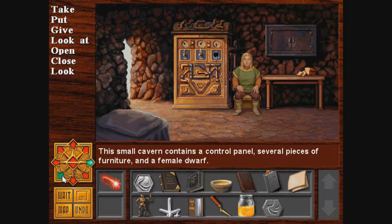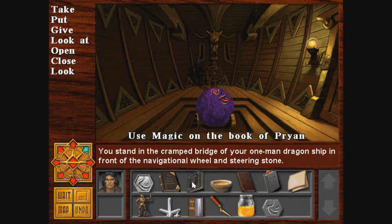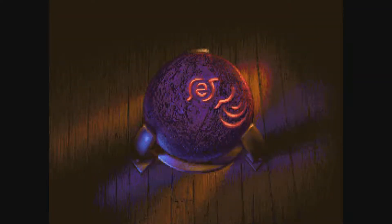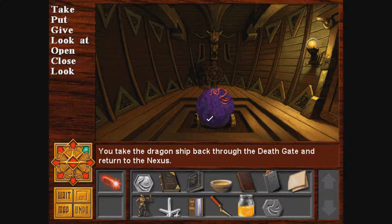Actually, let me try something. If this symbol is the symbol of Pryan on this book, maybe I can use Rune Transfer onto the Steering Stone. Nice! You transferred the Book of Pryan onto the Steering Stone — 10 points. We have to go back to Nexus anyway.